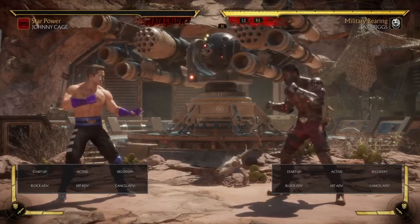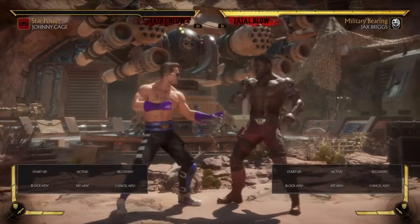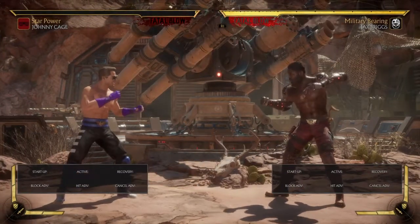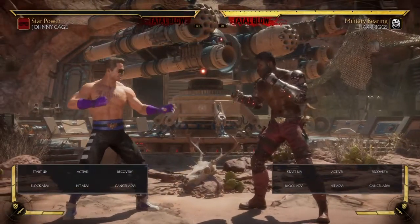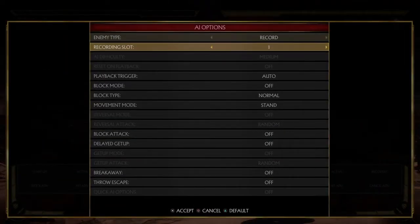But when it comes to Johnny Cage and his Fatal Blow, that's not the case. I can actually get out of Jax's gap, which is his 4-3-3 into his 1-plus-3 string, and I can get out of it for free. If he knocks me on the ground in the corner, I can still get up and get out of it for free. So I'm going to try to show an example of that real quick.